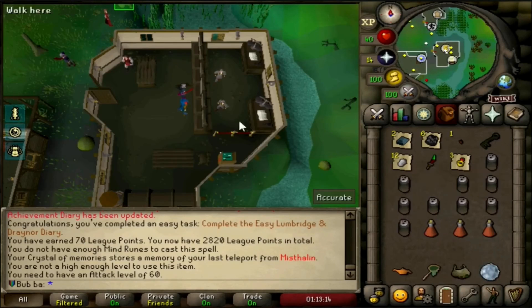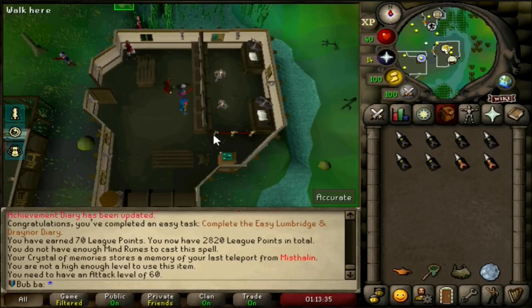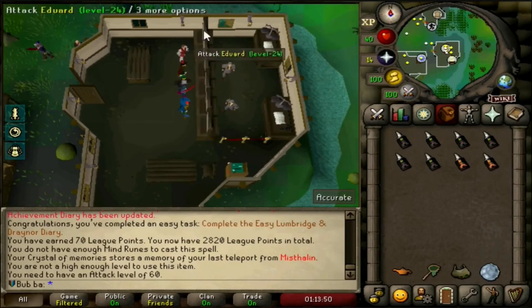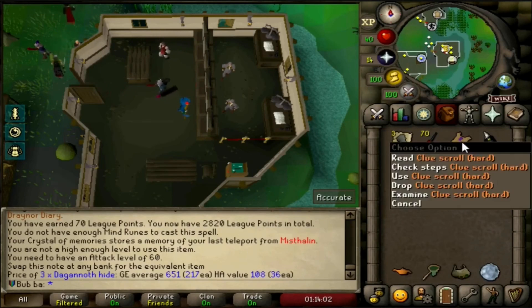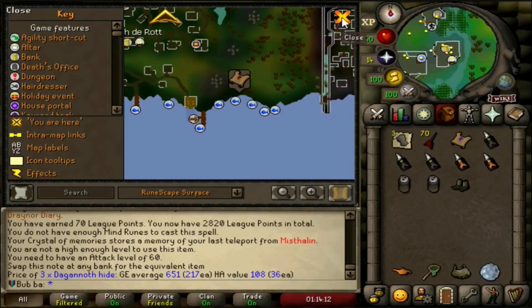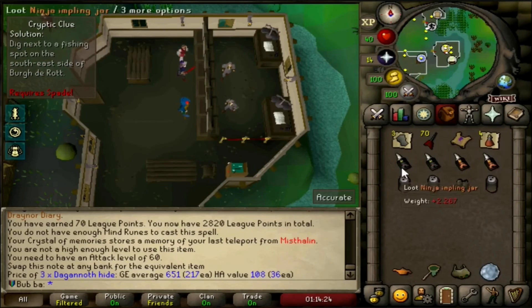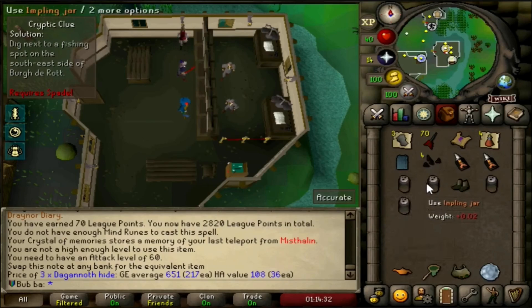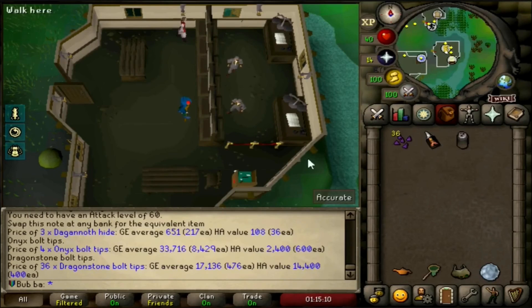Our next tip is a double tip. The first part is: complete quests early. This refers to super simple quests that don't give a ton of experience, but with a times-5 multiplier it's still going to give you a decent chunk and a solid chance of getting a unique fragment. Some of these quests include Tribal's Totem, Client of Corrine, Queen of Thieves, Hazeel Cult, Fishing Contest, and even Sea Slug. These are quests that don't give an outrageous amount of XP, so it's much more worth completing them early to unlock the benefits they offer.